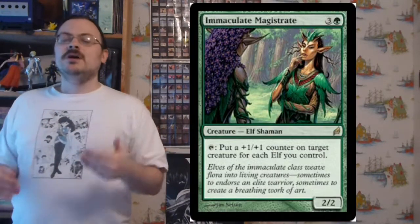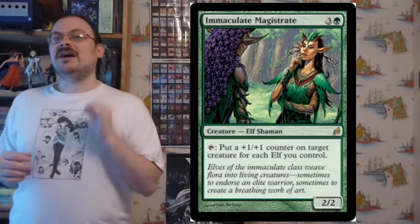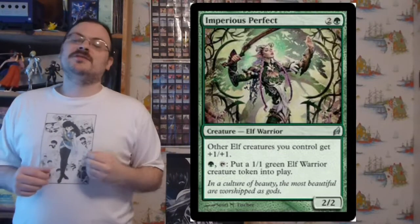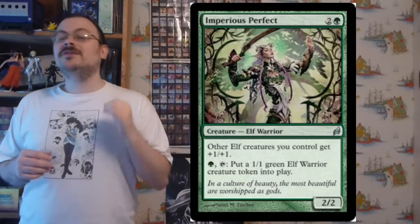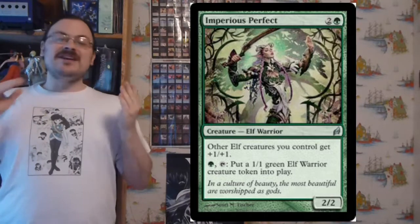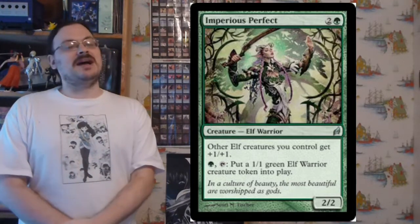Immaculate Magistrate: tap to put a +1/+1 counter on target creature for each elf you control — the more elves you have, the more counters you put on a creature. Imperious Perfect: other elf creatures you control get +1/+1, and for one green mana and tapping it, you may put a 1/1 green elf warrior creature token into the battlefield. These two work very well together — one creates tokens while the other makes creatures bigger because you have many elves.